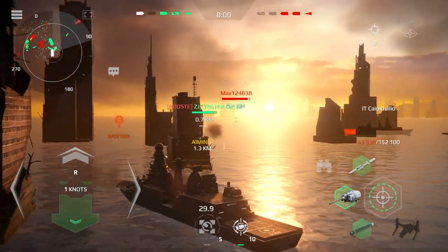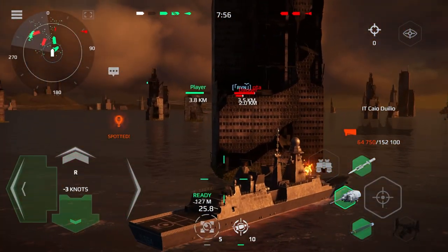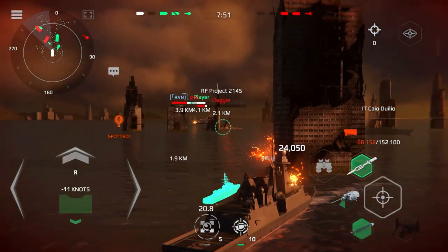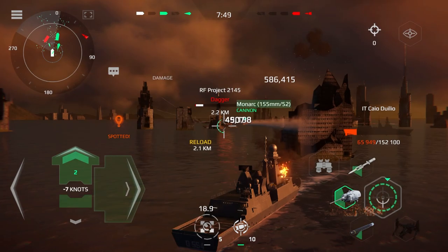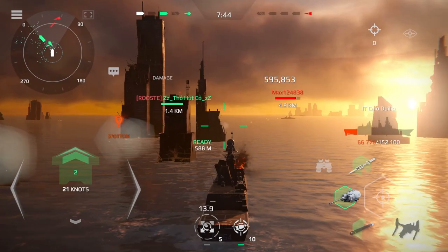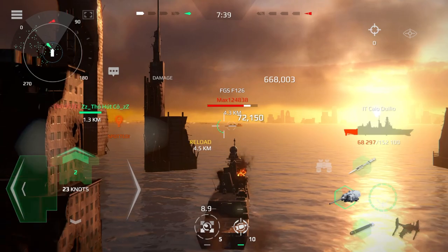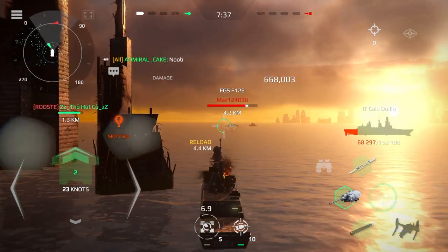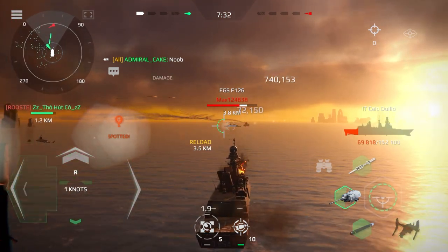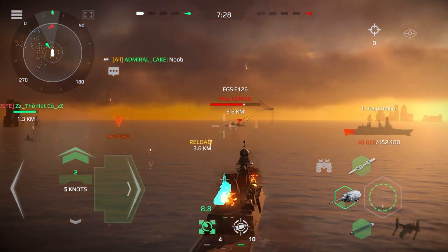Full turret. Engine stand by. Heading 0-5-0, half ahead. Right for rudder. Right turn, top 2-5-0. Right full rudder. Right turn, take course 1-2-0. Right turn, take course 1-2-0. Go ahead. Start repairs on the port side.